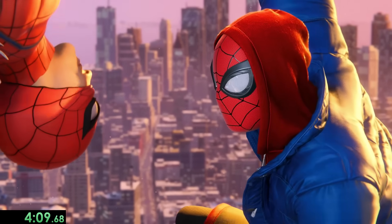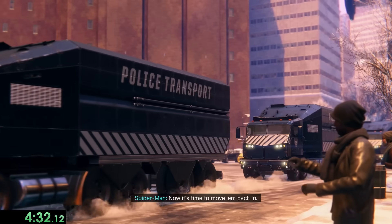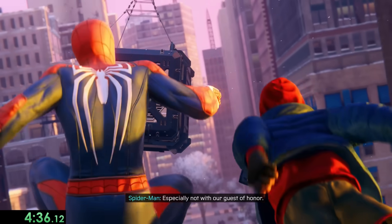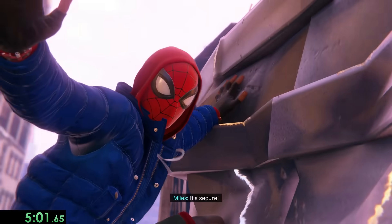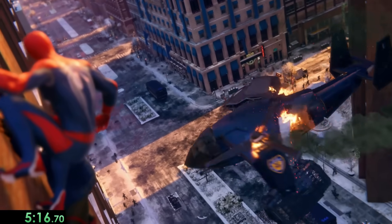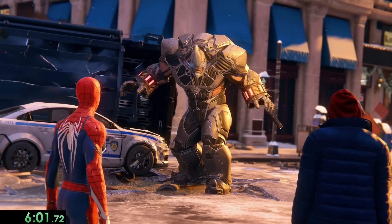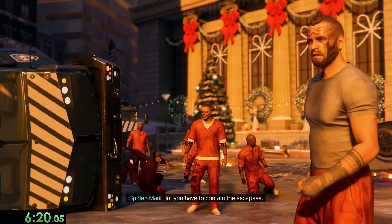Anyways, after we make it to our first waypoint, we meet up with Peter and get our next unskippable cutscene. We're here to watch a convoy that has a supervillain in it, just to make sure that nothing goes wrong. Unfortunately something does go wrong, and when Miles tries to fix it, he ends up messing with the helicopter's trajectory, and now there's a huge prisoner problem. The supervillain they were carrying turned out to be Rhino, so we get to see his ugly mug again. Peter is going to handle Rhino while we take care of the prisoners.